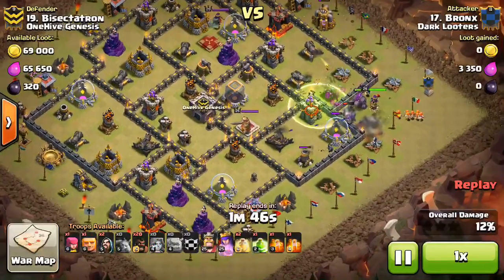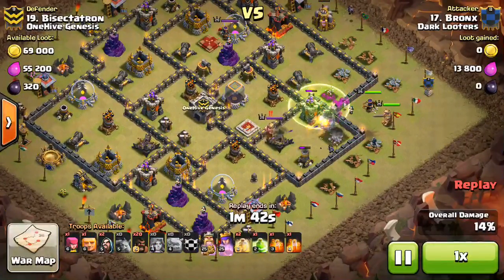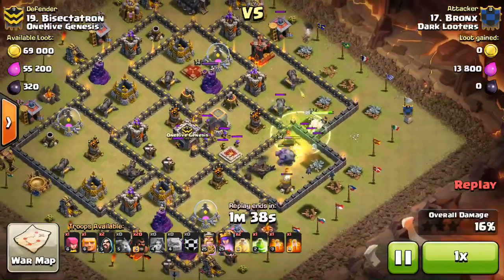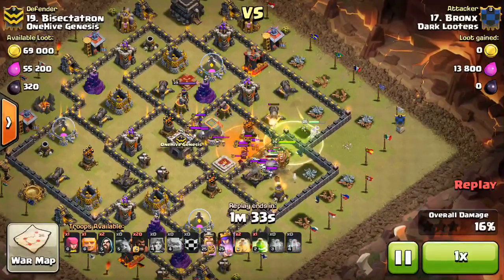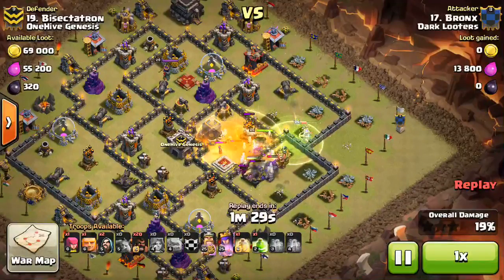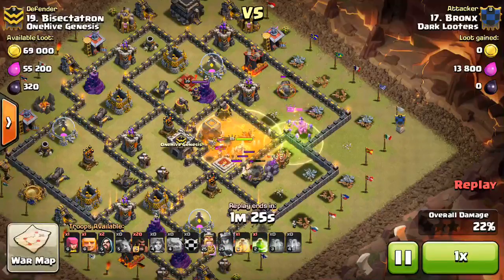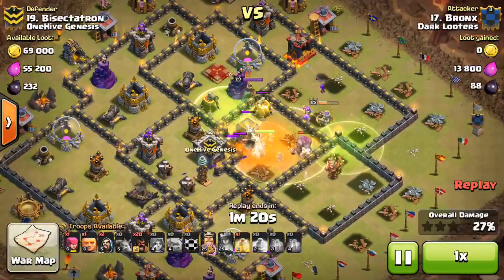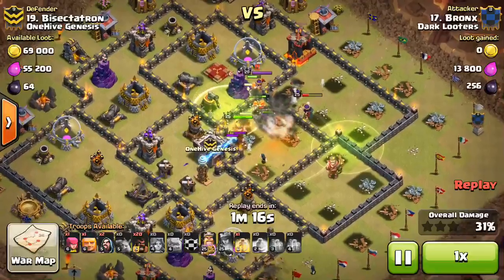He comes in with another double jump GoVaHo. Drops the first Jump spell down with the Valks and the King. Wizards creating a funnel, the minions on the Mortar, which is real nice. Quite a bit of point defense up top, so his troops are taking a bit of damage. The Queen's getting flanked a little bit, but has the Poison spell for the CC troops and then the Heal. He has to pop the Queen's ability right here because she's taking a lot of damage. But she gets those defenses taken out, and the troops keep moving forward. He has the next Jump spell to let everything into the Queen compartment.